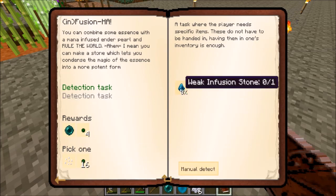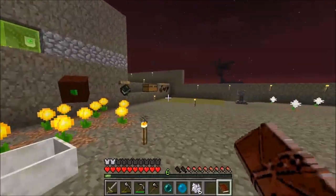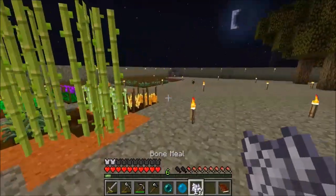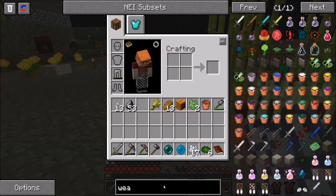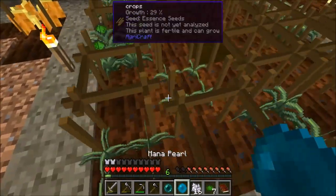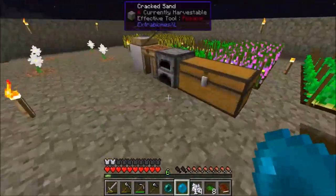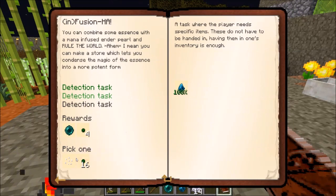There's actually another task — it wants us to make the weak infusion stone, which we just looked up. We need eight essence dust and a mana pearl. I have bone meal over here, so let's grab more bone meal and head over. We do have six essence dust, but we need eight, so let's grow a few more. Now we have eight essence dust and the mana pearl — mana pearl plus eight essence dust gives us the weak infusion stone.